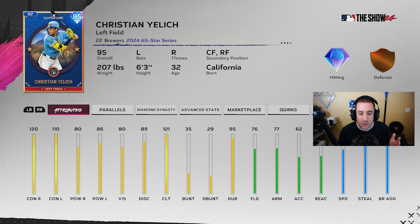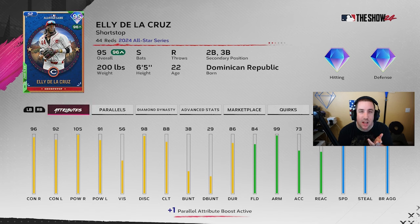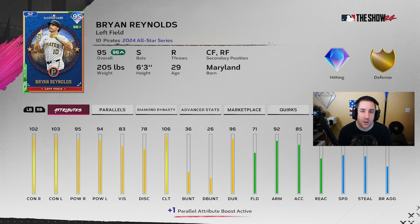Brian Reynolds doesn't fit my team build or my captain boost with Corbin Carroll, but not every card has to fit that — if I can use more wild cards for pitching, that's a good thing. I just don't know if he'll fit in left field because I like having a lot of speed and good fielding and reaction out there, which he doesn't have. Ellie De La Cruz — I know his vision's low and his clutch is low, but he fits my team build, so he's definitely going to be on the god squad. I get a plus 15 to contact on both sides; he's a switch hitter who can play second, third, and shortstop.